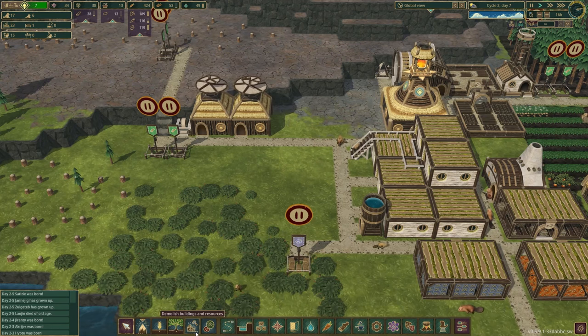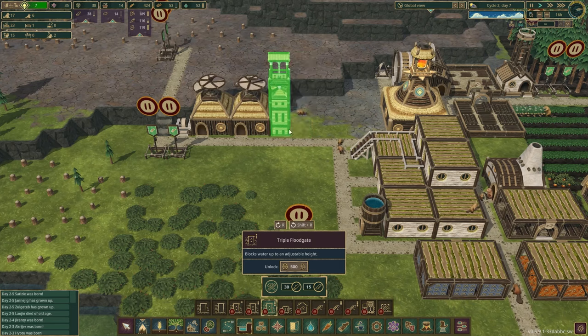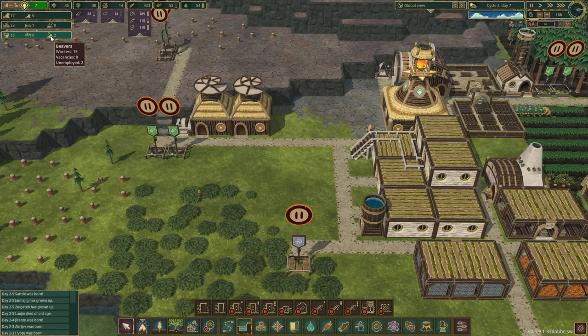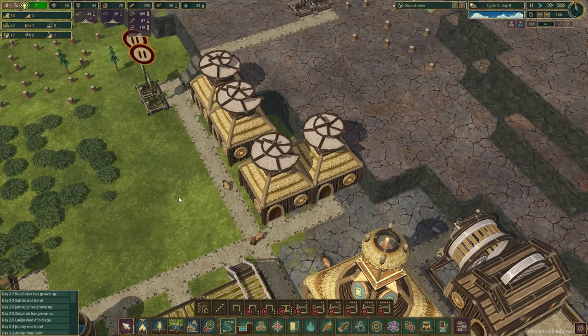I think it would be good to expand our tree supply and potentially have another lumber mill. The second thing we need to look at is research. There's one research we don't have yet — the triple floodgate — and it's going to require 500 research. That's going to take a little bit, so it would probably help if we had another inventor. We have two unemployed beavers, so we can send them on inventing. That should put us in good track to get that science up.